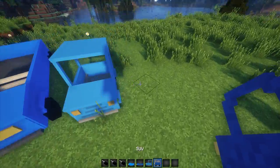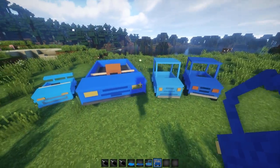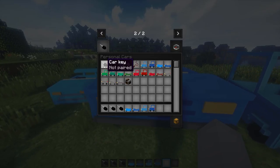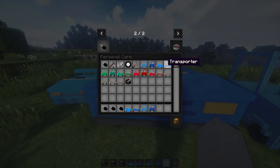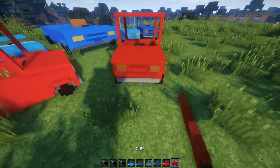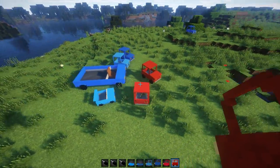The mod actually requires a bit of crafting and allows you to craft quite a few things. The cars you can craft are a compact car, an SUV, a race car, and a transporter. There are also other various blocks and items you can craft, but I'll let you check that out for yourself — it's all on the page linked in the description so you can see all the crafting recipes there.